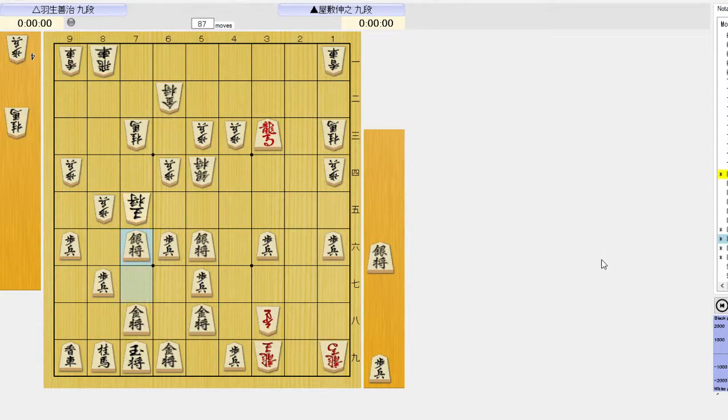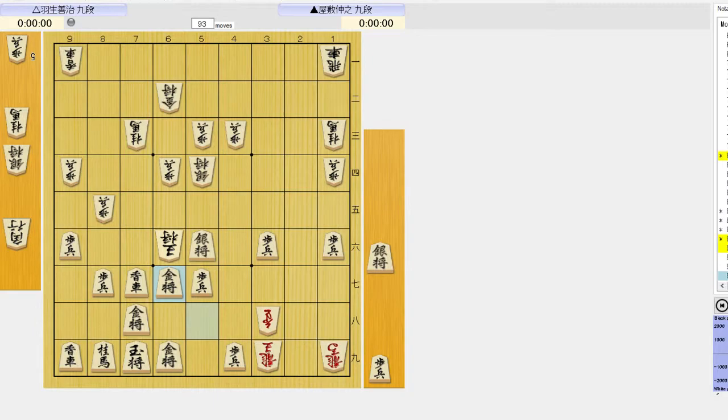Let's see what happens if he's greedy and takes the silver — this is just too much. Black has an amazing move here; let's see if you can find it. An obvious try is to take the lance, 1-1 horse, the idea being that if he recaptures, he's going to get mated. The only problem is that he doesn't need to recapture — what should he play instead?